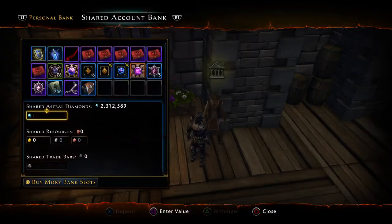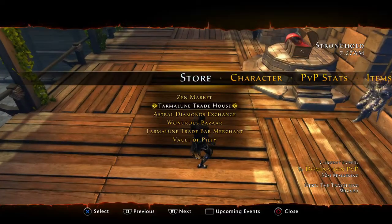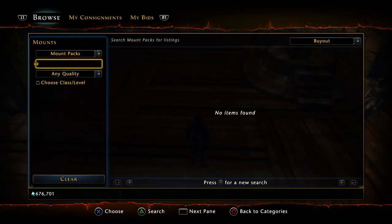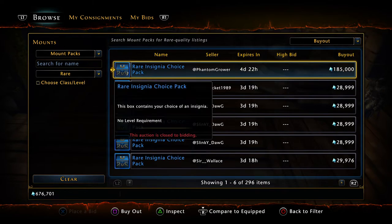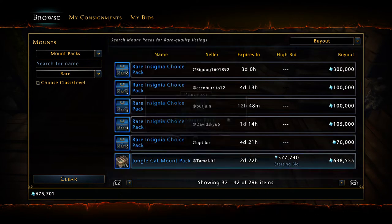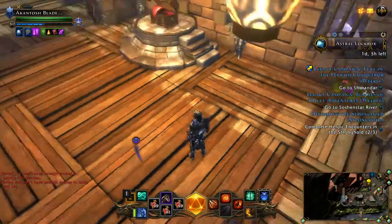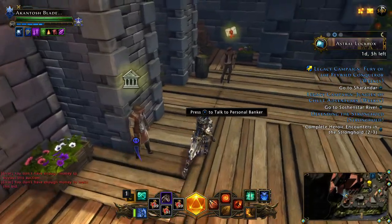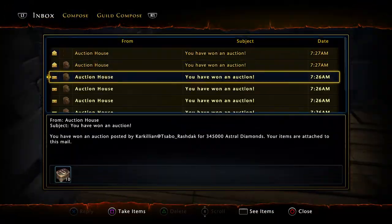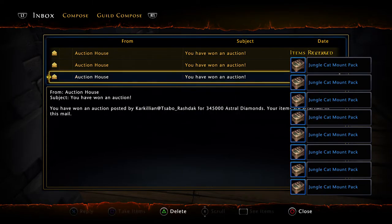You know what, let's add another 250k. It's a bad move but I'm feeling a bit more risky. So we're gonna open up 1,500,000 worth and basically see what we get. This will be a test to see if the jungle cat mount packs are still worth it.